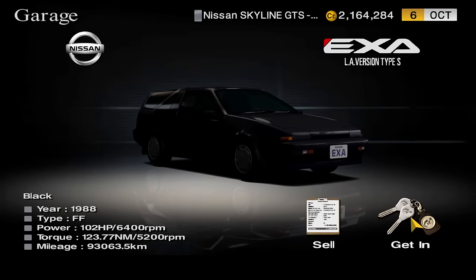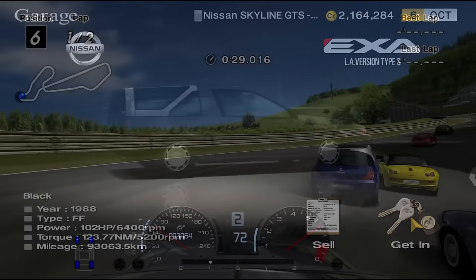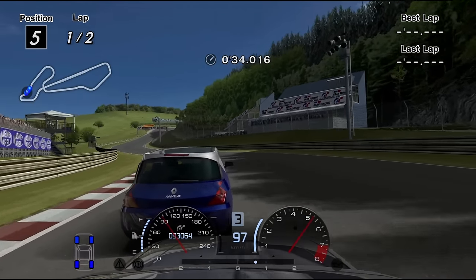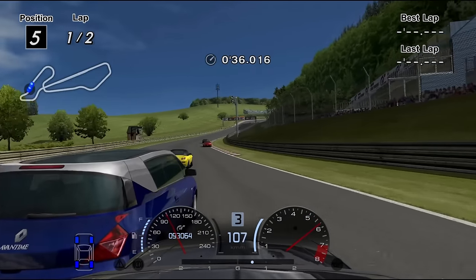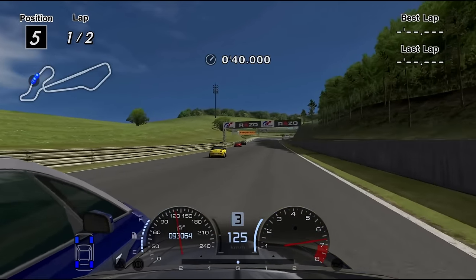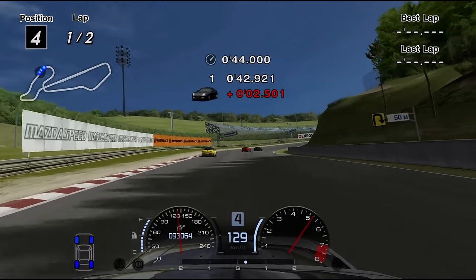Everything goes downhill from here. The Nissan EXA Canopy has good looks and mediocre performance. It can beat Sunday Cup but doesn't get a GT Wing and suffers from understeer — the usual LSD will help. It lacks power, so it struggles to beat events like FF Challenge even with NA Stage 1. Bad performance, doesn't open many events — this thing is bad.